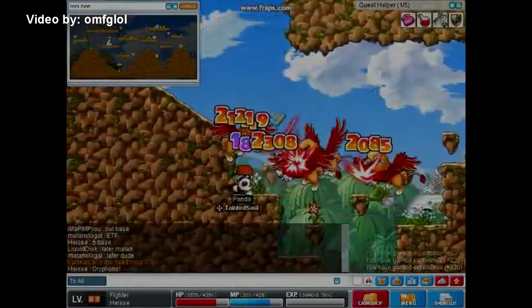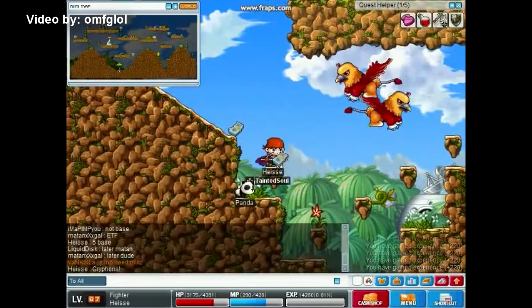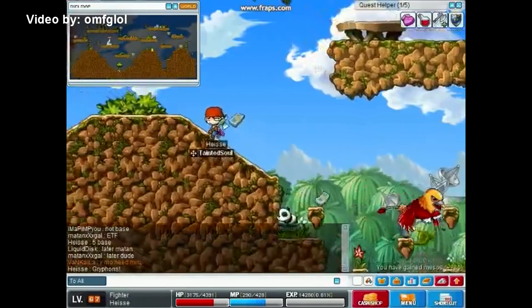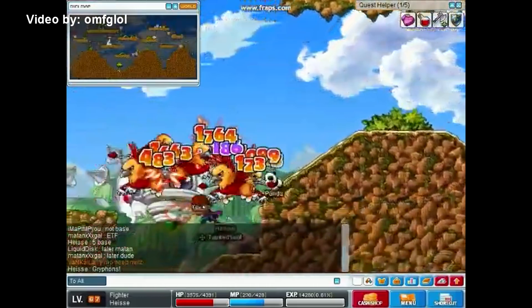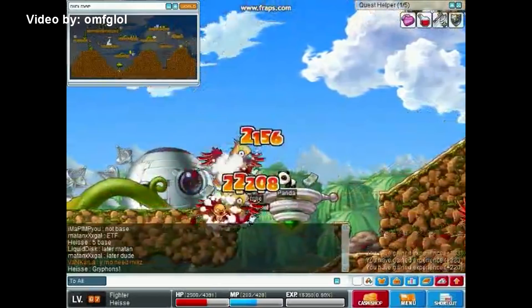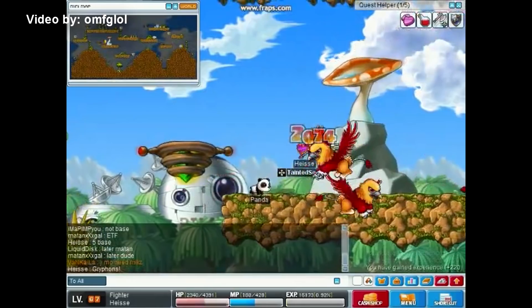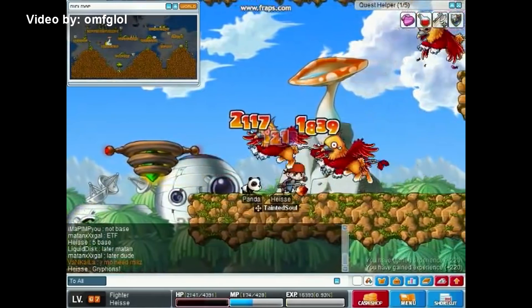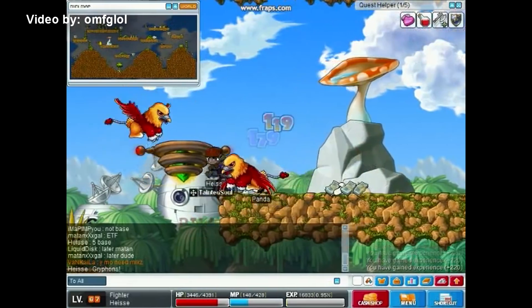Warriors also had one of their signature skills removed — Powerstrike. This was a single target attack that did 260% damage at max level. Back then this would be your main attacking skill together with Slash Bash for a long while, as warriors did not get any new attacks in their second job. You would have to use Slash Bash and Powerstrike all the way until you reached third job. Being a warrior was pretty tough back then.